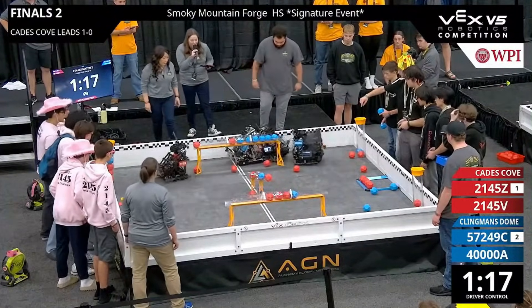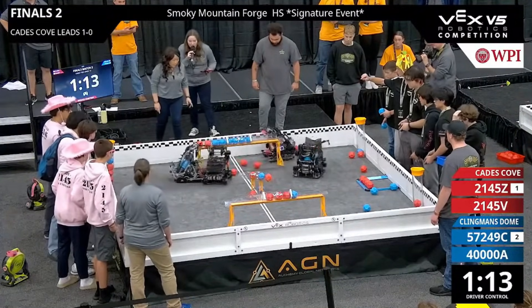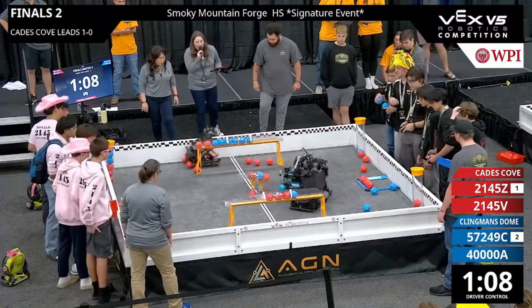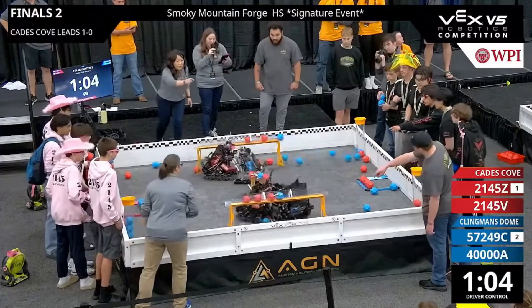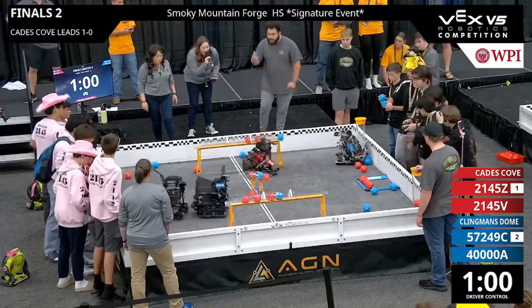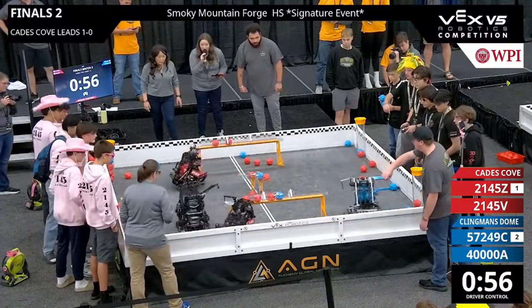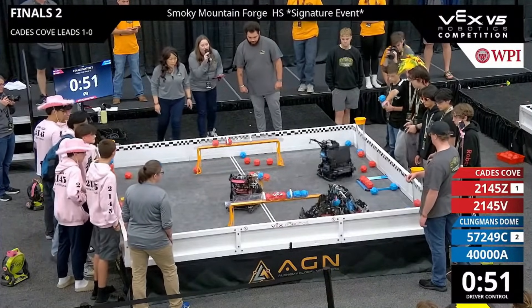More defense being played by Joker. 2145V trying to drop off a few more blocks. Defense being played by Joker, Apogee trying to drop off a few blocks under that center goal. More defense being played by the Swirly Unicorns. We see more de-scoring by the red alliance, red trying to take that control zone.